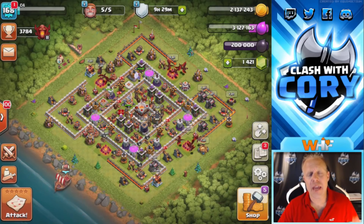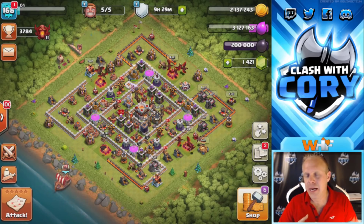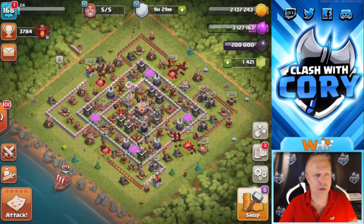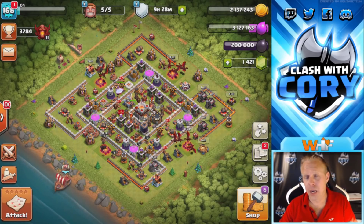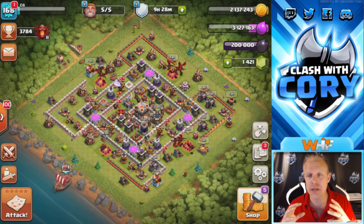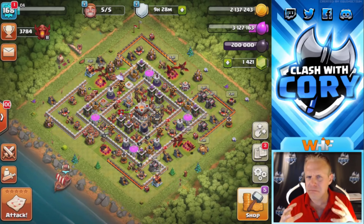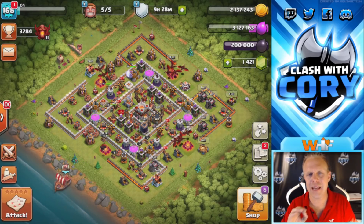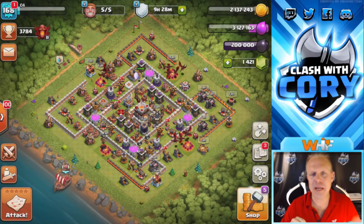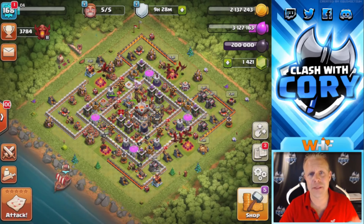Hey guys, welcome back to Clash with Cory! Today I've got an exciting video — a couple of Town Hall 10 attacks to show you. It was actually a guy playing against WHF Rising who six-pack swagged six spell space with both of his triples. Also at the end of the video, I'm gonna be changing the name on my Town Hall 11 account. Go ahead and type in the comments what you think I'm changing it to!